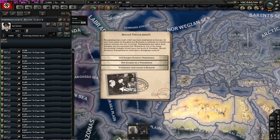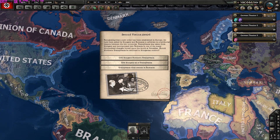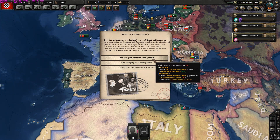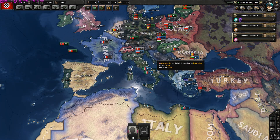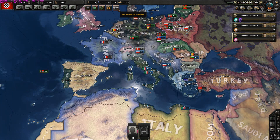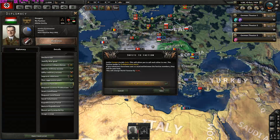The Second Vienna Award event fires: 'We have been asked by Hungary and Romania to arbitrate in a territorial dispute. Transylvania was taken from Hungary and incorporated into Romania in one of the many ill-conceived changes forced upon the world at Versailles.' Let's give Hungary northern Transylvania. Now it's time for the Danzig war. 'Danzig was German, Danzig has remained German, and Danzig shall be German from now on. If Poland does not cede the territory we must prepare the German people for the inevitable war.' Let's invite Hungary as well.